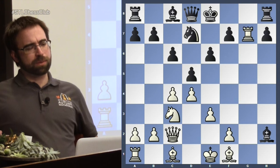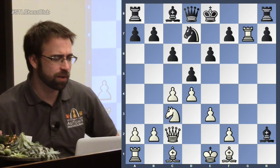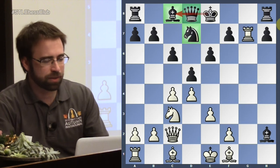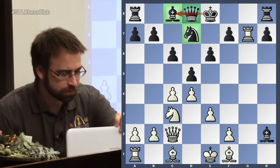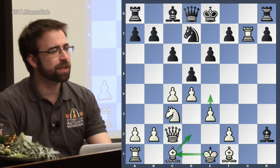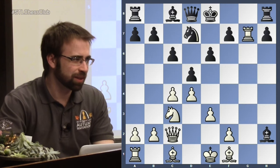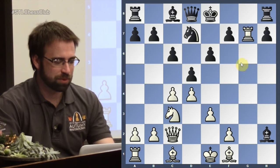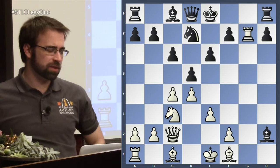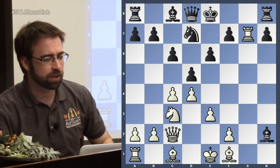Black is up a pawn, but it is the h7 pawn, and Black actually has to be kind of worried because he's a long way from having a safe king. We have to get all of these pieces out of the way before we can think of castling. Most commonly White can play bishop d2, castle, and e4 and start doing stuff in the center. White did give up a pawn, but he's going to develop really fast, play e4, open the center, and get at your king before you can castle.